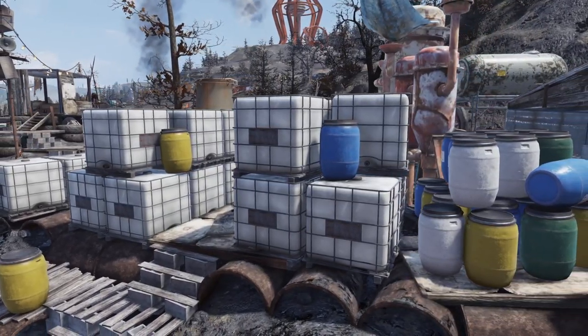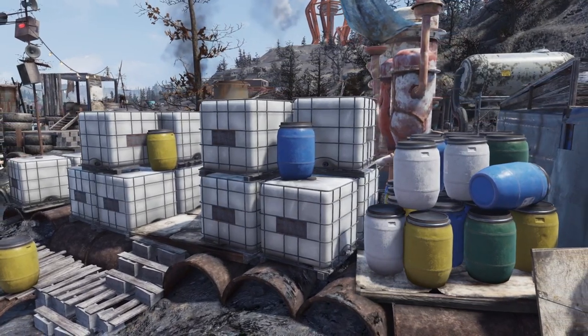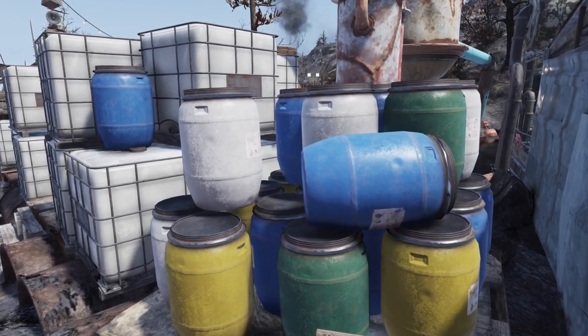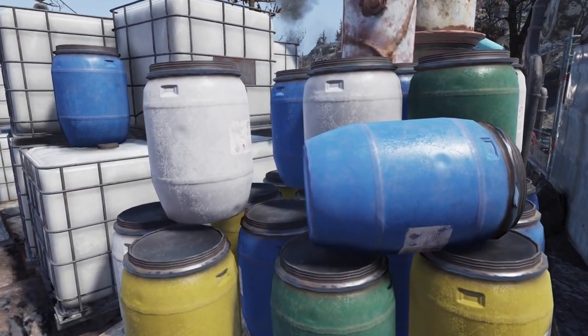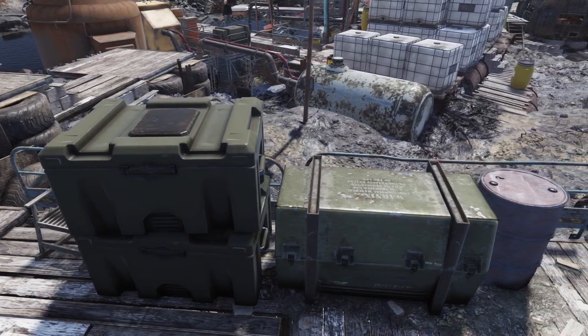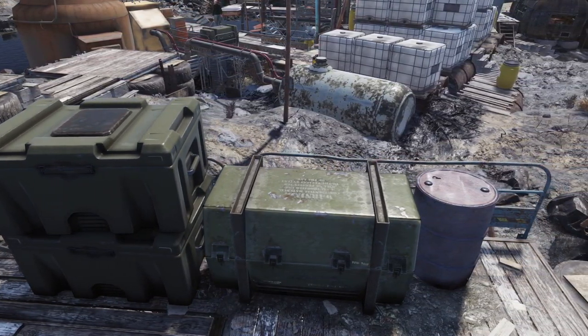Decaged IBC totes can be found at bloody all camps in the Ash Heap, and containment barrels can be found in multiple locations. Plain metal barrels too would not be unwelcome. These could work equally well as just floor decor, as many builders use stash boxes and existing containers with decoration over functionality.